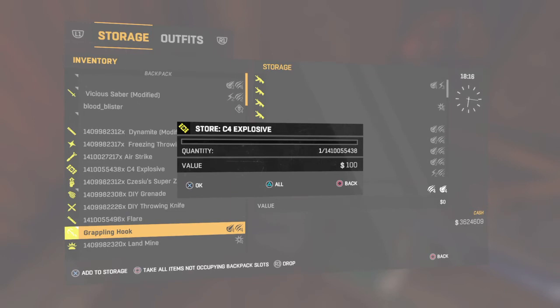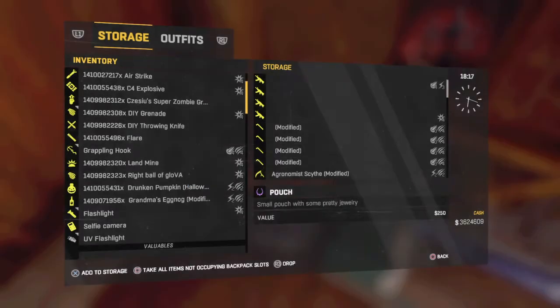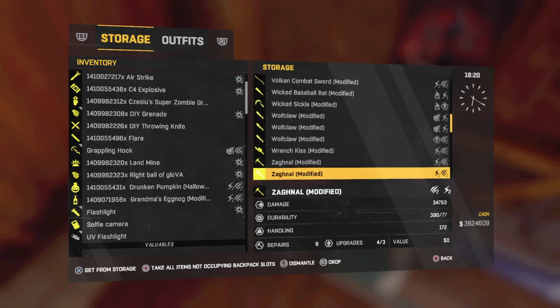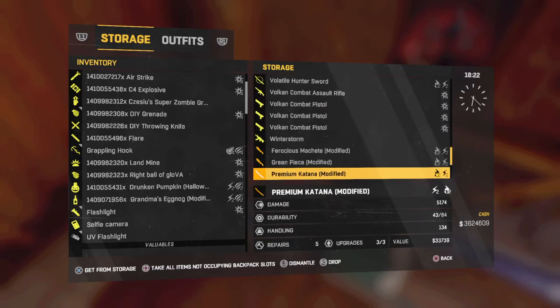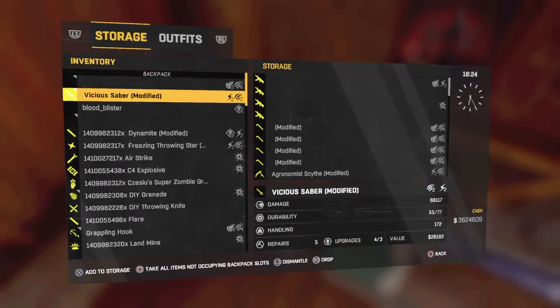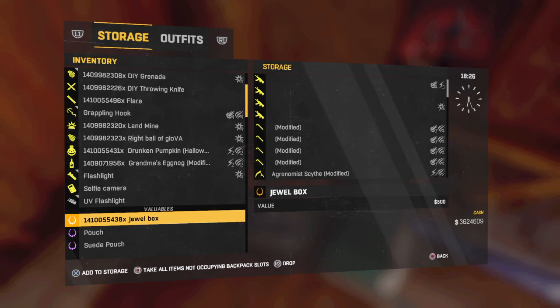Okay, I'm so sorry it took that long. We'll go down to jewelry boxes and I'll hit triangle on it. Go all the way down to the bottom and find jewelry boxes, because that's what we just tried to duplicate. There they are — 14 trillion jewelry boxes. We'll transfer that back over to our stores, just to show you that it still works. And there you go, I got 14 trillion jewelry boxes. That's how you do the glitch.